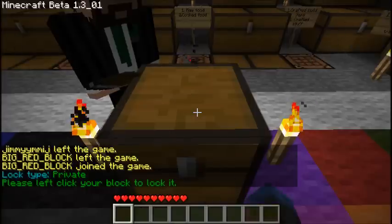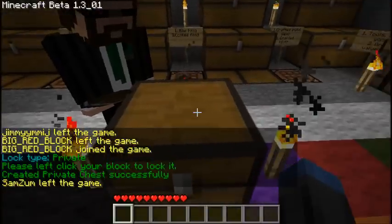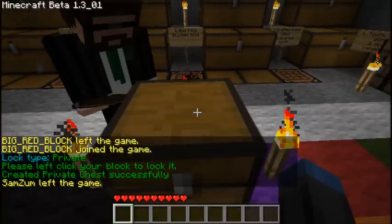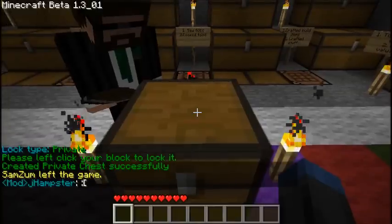Now I just made this chest private, and J Hamster cannot access it. So if I want someone like J Hamster and me to both access this chest, I can set that using modify, which is dash M.